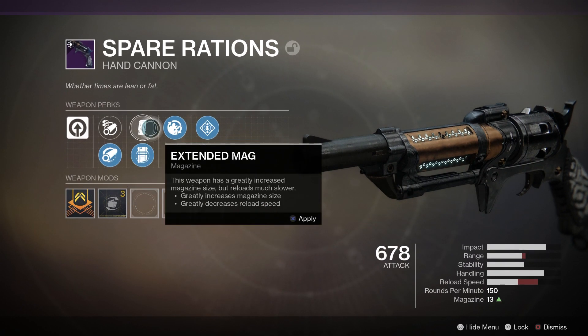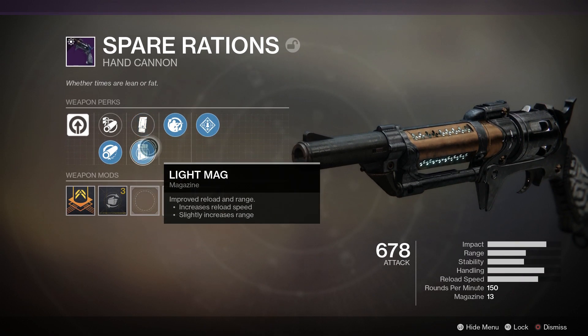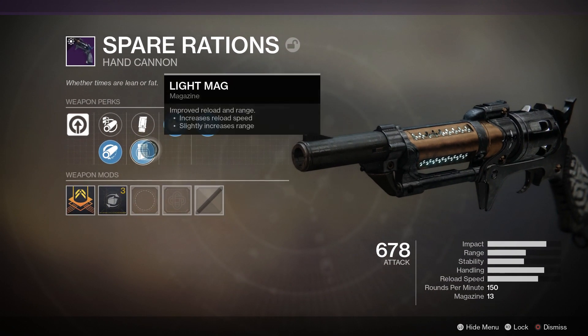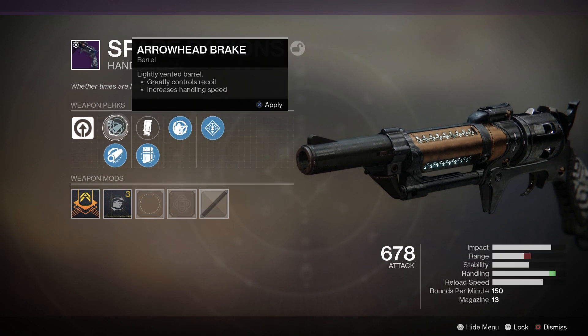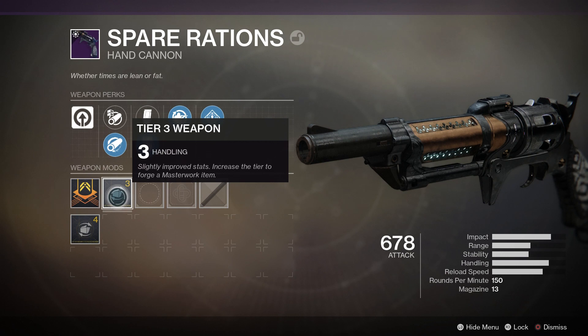In the middle row we have Extended Mag and Light Mag. I'm going with Light Mag because it's only a difference of 1 bullet and the reload speed and range is nice to have on this weapon, so Light Mag is definitely the right choice. You still have a massive magazine size of 13 which is very comfortable. For ballistics we have Arrowhead Break and Hammer Forged Rifling — I'm going with Hammer Forged because it has more range, and this weapon already has really nice handling. My masterwork is handling so handling is handled in this situation.